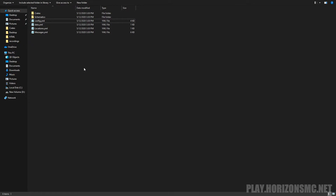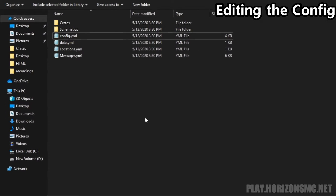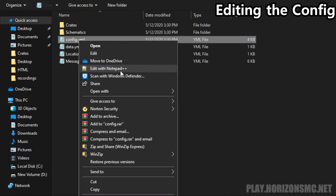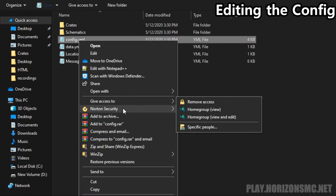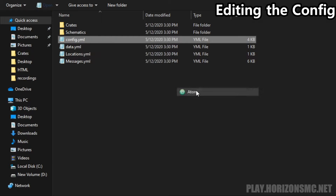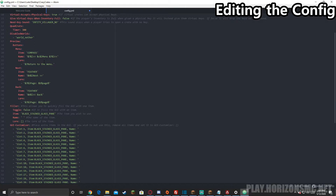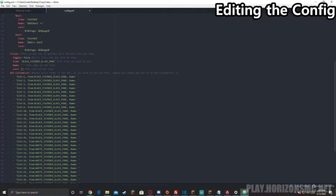Now we're going to jump into the config and show you how to make your own crates. Here we are in the files of the plugin. The first thing we are going to take a look at is the config.yml file. In this plugin, the config.yml is mostly devoted to the crazy crates GUI. The first thing we are going to change is the prefix — let's make it 'crates'. The prefix is what comes before any message that the plugin sends in game. The rest of this is devoted to the crazy crates GUI and I'm not going to go over it right now just to save some time.